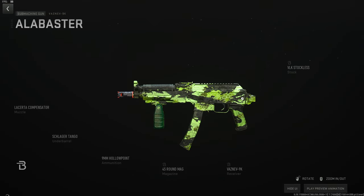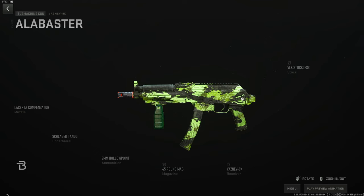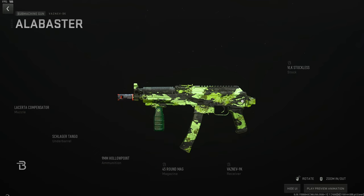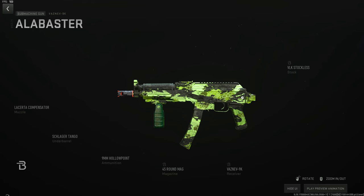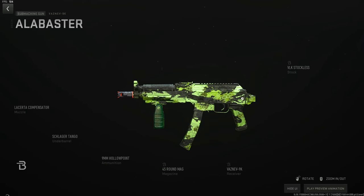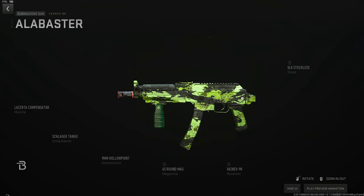One more stockless build — this time for the Vaznev again. Zero recoil and quick to build up from Al Mazrah for a Building 21 run. Use the Lacerda compensator for zero horizontal recoil, the Schlager Tango to take out the slight vertical recoil you gain, go stockless for movement, 45-round mag as the largest, and fill with hollow point so people cannot get away.